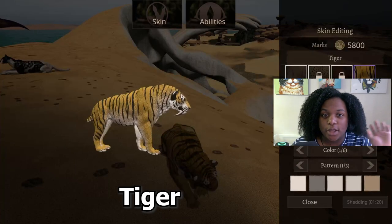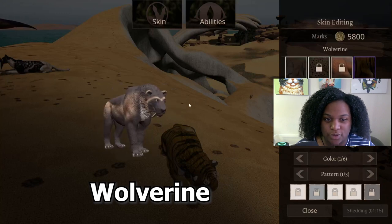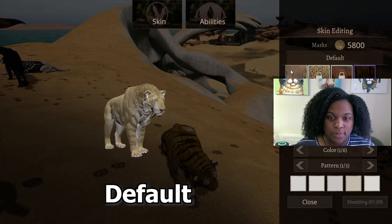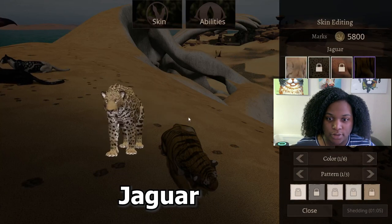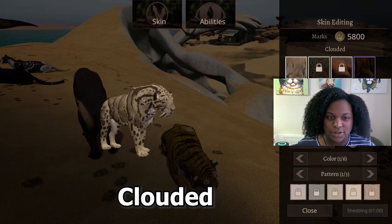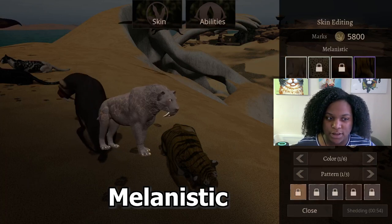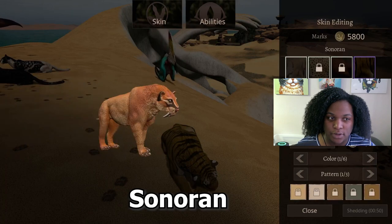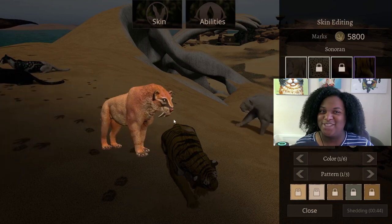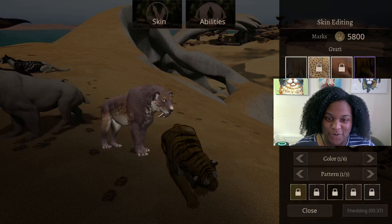Let's go through the skins real quick. We have the tiger skin. Wolverine — awesome. Cheetah. The base skin. Jaguar — really good. Givati? I don't know what that is actually — clouded leopard, basically. Melanistic, looks really good. Albino. And Sonoran. These are all really good skins. I actually love them all, even though I don't know what that one is.